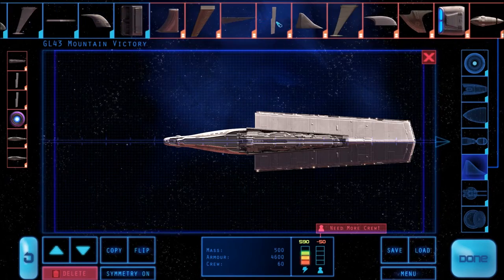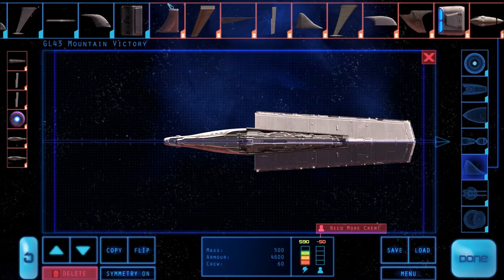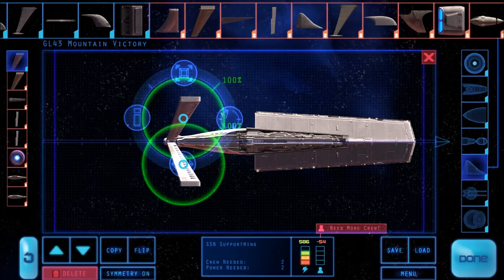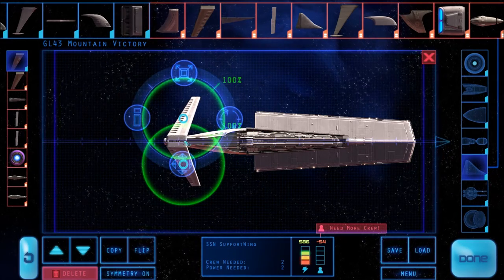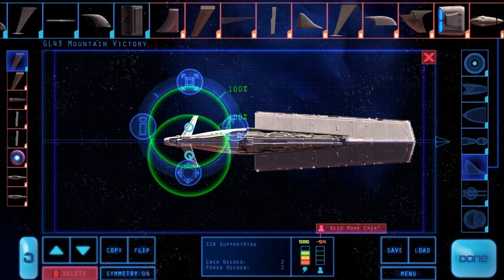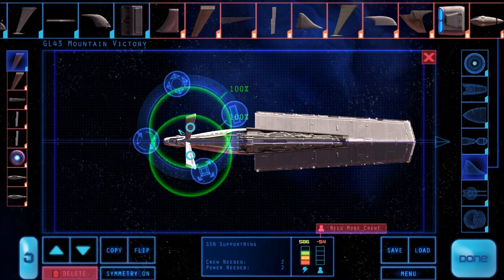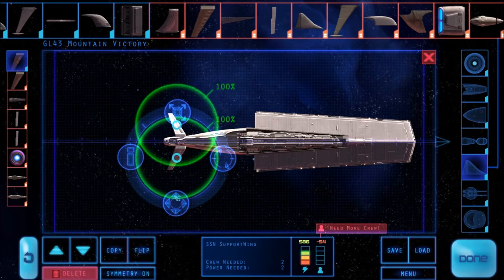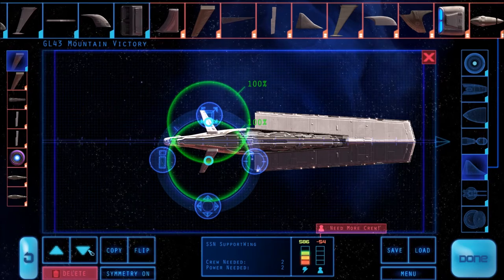Because we've slowed the ship down so much, we're definitely going to need some more wings if we want this thing to be able to turn at all. Let's try these ones. We'll rotate them the way we want — that's kind of backwards, so I'll flip those around the other way. Maybe move them forwards a bit and drop them behind the hull again.